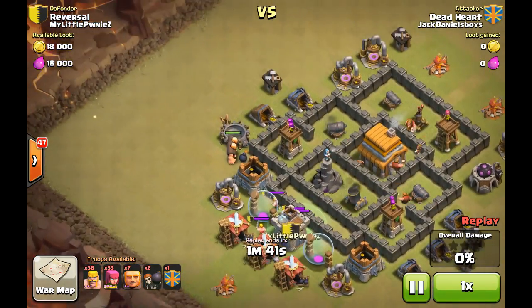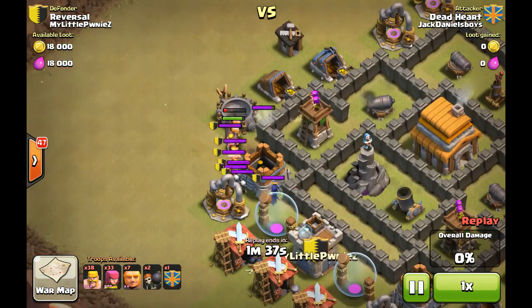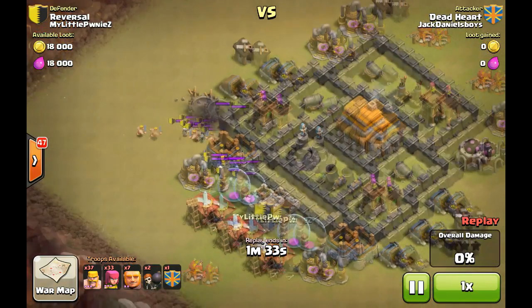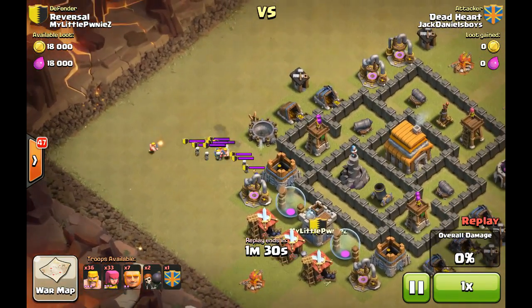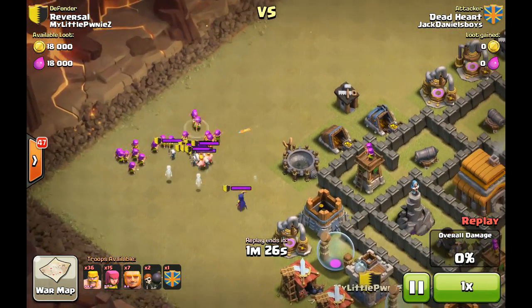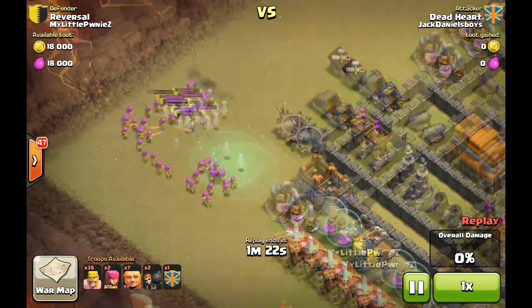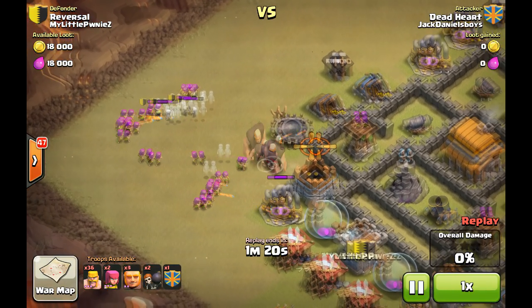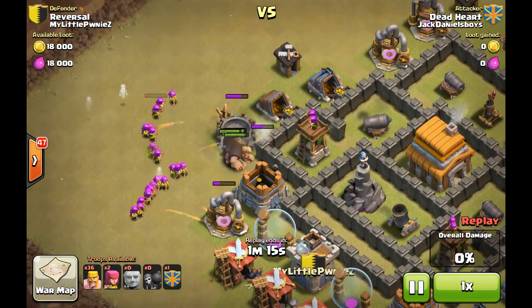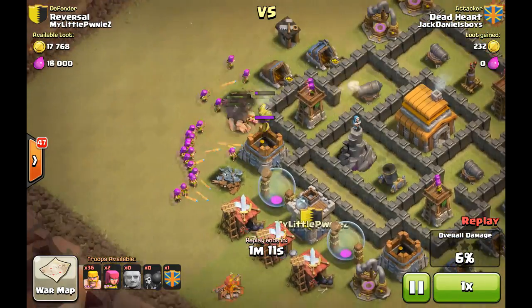He drops the giants first, gets hit by my bomb over here. My clan castle troops go out — I have a witch and a couple of barbarians. Another barbarian comes in; I think he's trying to lure my clan castle troops away from the pack. The archers are in as well and I think they're gonna be pulverized. We take out a couple of them but the witch is already gone. More giants come in and they start shooting wall breakers — kaboom — they get taken out, so they don't really do anything.